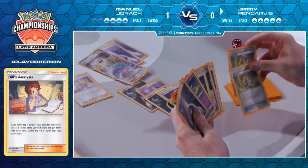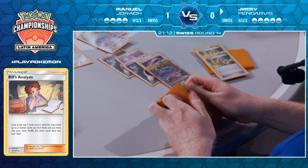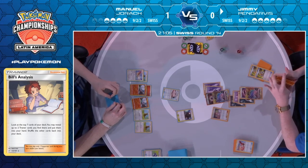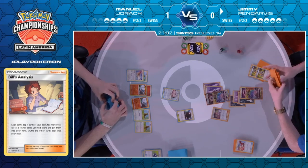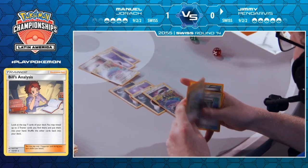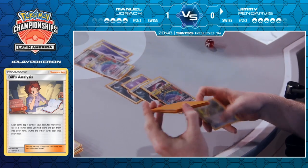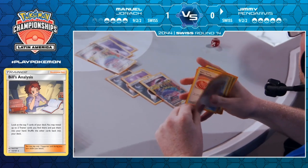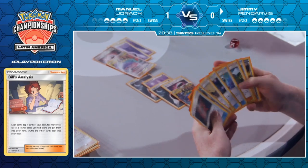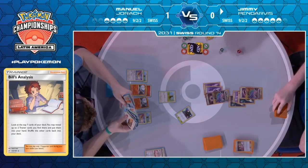Now we see that Bills Analysis from Jimmy — and Jimmy doesn't really have too many ways around it, he's made his play basically. Manuel kind of gets to sit behind this Lily's Poké Doll, and that does let him start to slow the game down. Blacephalon requires three energy and then gets knocked out in one hit by Guzzlord, so really you need to see an explosive turn out of Manuel to knock out a Guzzlord before he can start healing. Once you have multiple Pidgeottos it becomes quite easy, but this feels like a really bad matchup for Naganadel/Guzzlord GX.